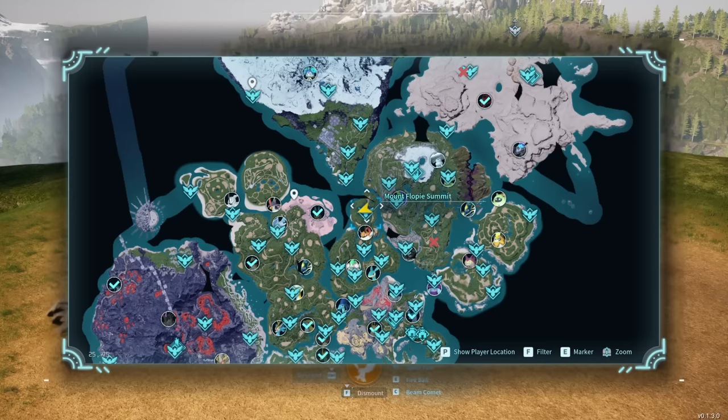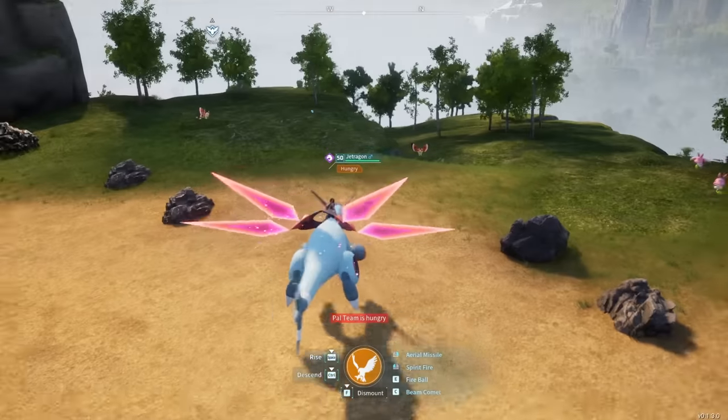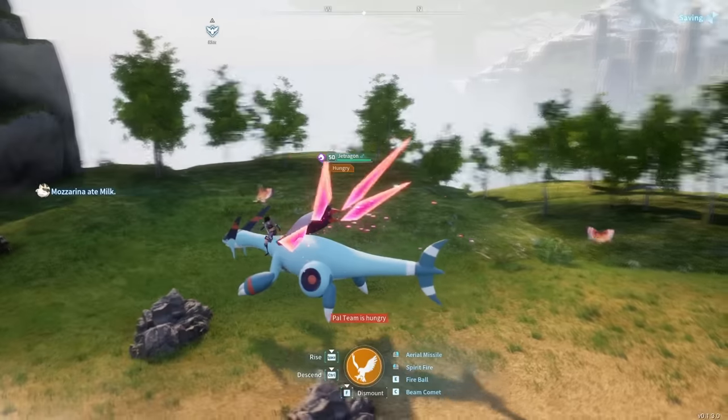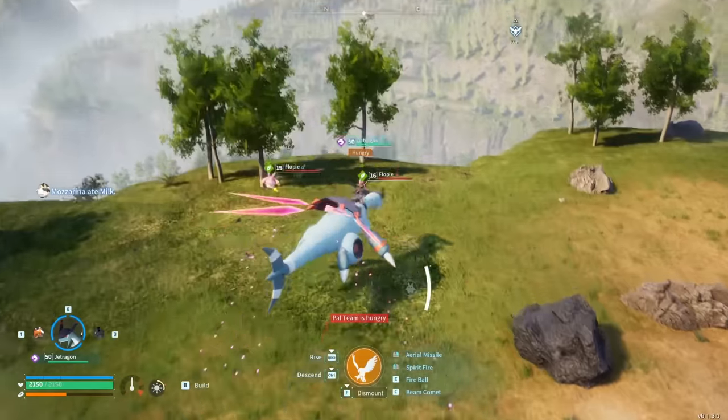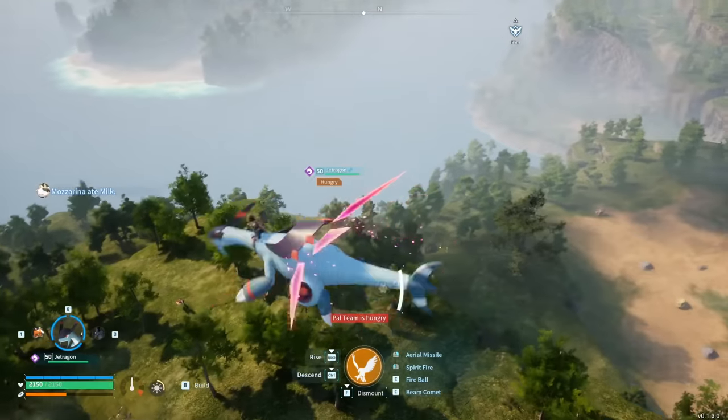The next spot can be found directly next to a fast travel, convenient for friends who want to visit your base on a server. It's by the Mount Floppy Summit at coordinates 16 by negative 87. The main things here are the fast travel access, a bunch of rocks, one coal and one ore, and a very nice view of the world around it because it's on a ledge.